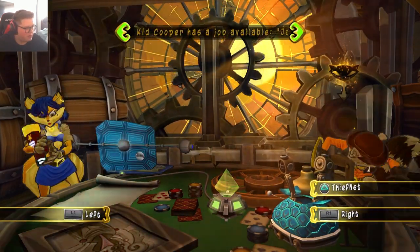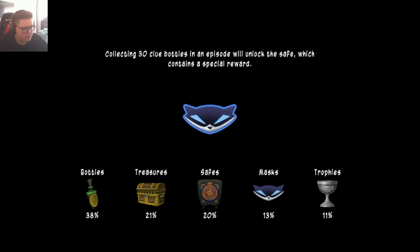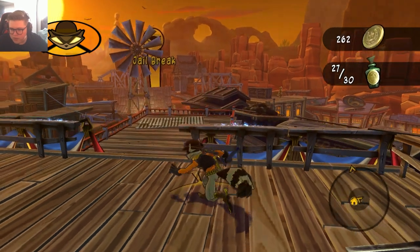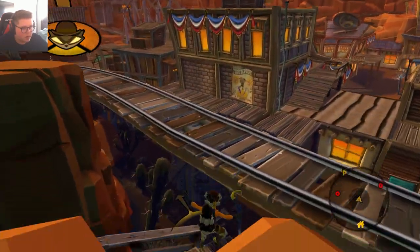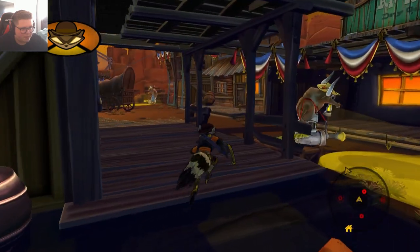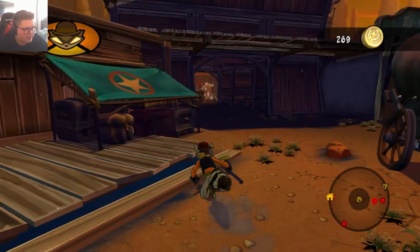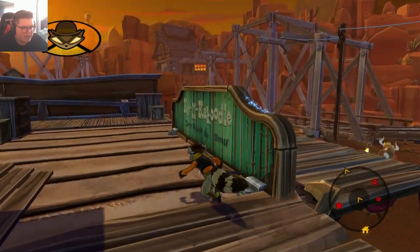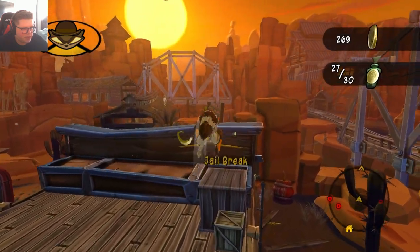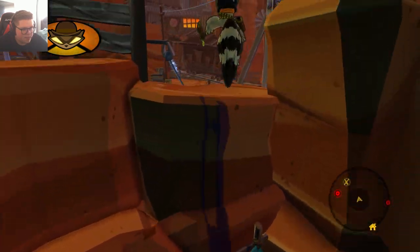Collecting 30 bottles will unlock the safe, which contains a special reward — that's what we're looking for. We've got a few more bottles to go. Jailbreak mission! I forgot that Tennessee Kid does not have a paraglider — I just assume anything that looks like a raccoon is gonna have a paraglider, but nope. I can steal though. Keep forgetting these guys can do basically everything except Sly's gadgets. Finding bottles is so much easier with the paraglider.